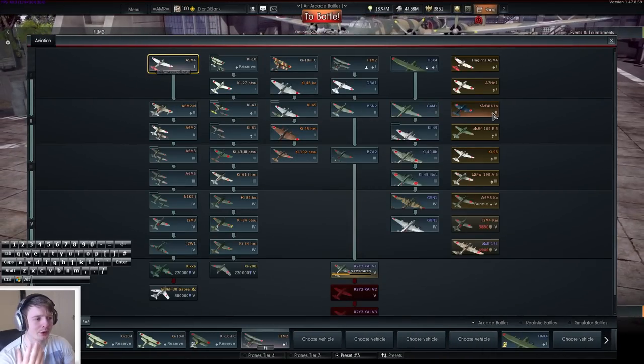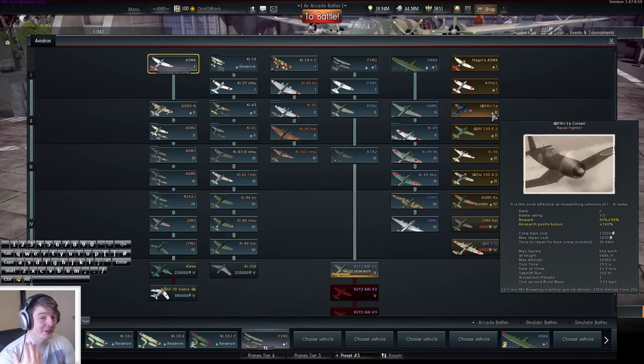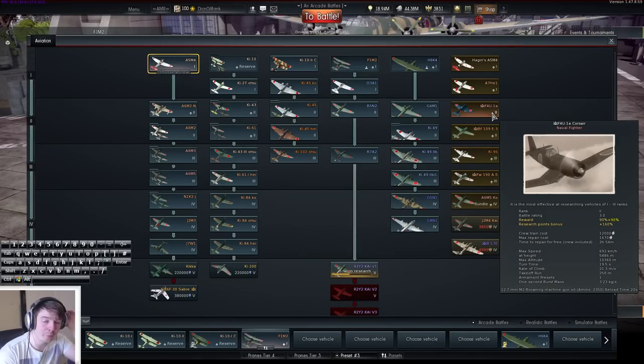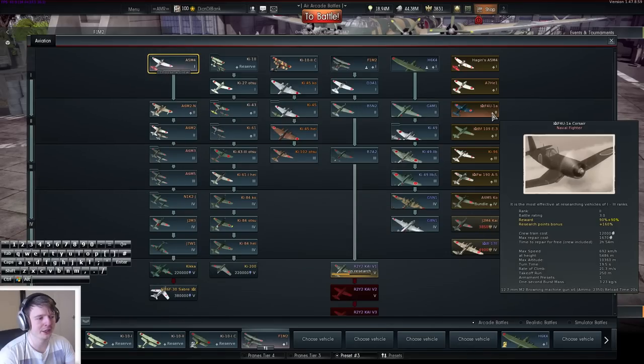Another plane I was considering was the F4U-1A for the Japanese. It's a very nice plane because, like a lot of premium planes with normal counterparts in the game, being premium gives it a slight BR bonus — it has a BR of 3.0, whereas the normal one is 3.3. At low tiers, 12.7s do a lot of damage, and this thing has six of them. The flight performance of the F4U-1A is very good, but I didn't choose it because there are still, in my opinion, better planes like the D520.